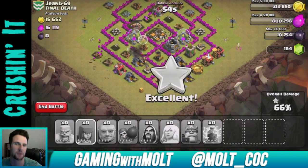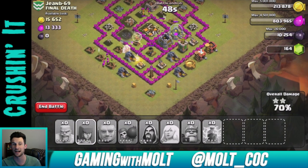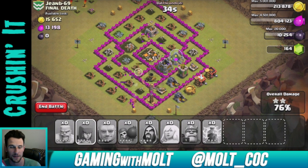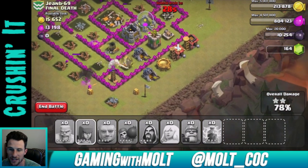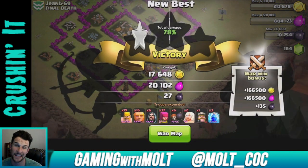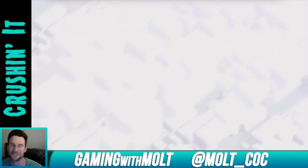I'm not sure if we'll get 100%. I really need to work on getting my elixir up because all of my troops are not maxed for Town Hall 8 — I'm still attacking with Town Hall 7 troops. Some of you might say, 'But Molt, you're a Town Hall 8, why didn't you annihilate that Town Hall 7?' Well, because I still have TH7 troops. Two stars — not bad, I'm okay with that. Two stars, 78%.